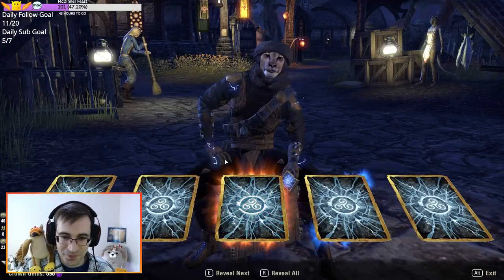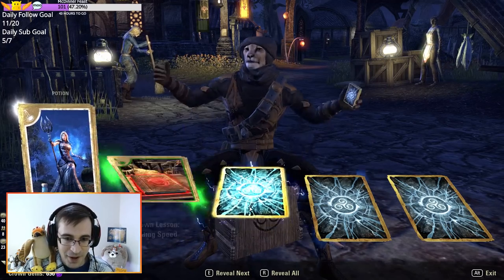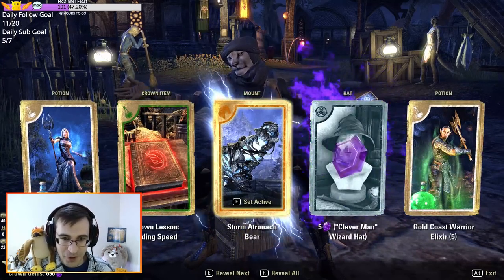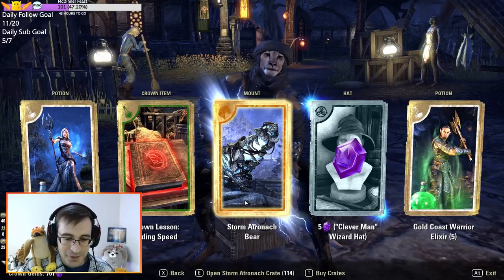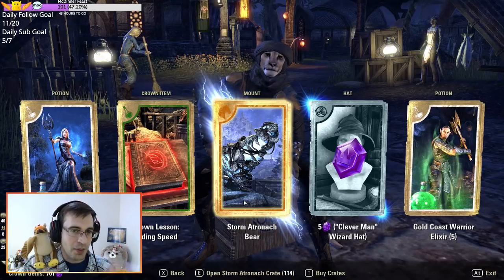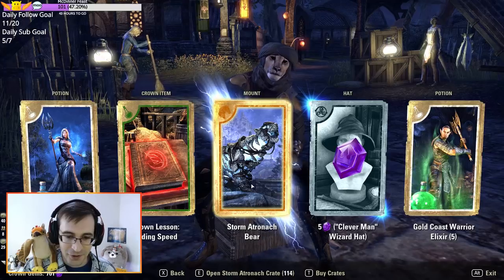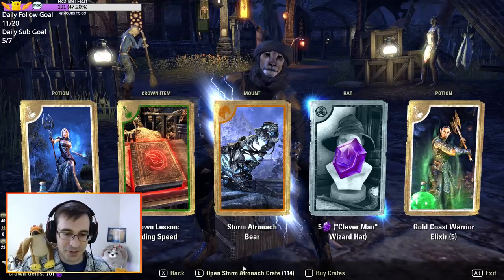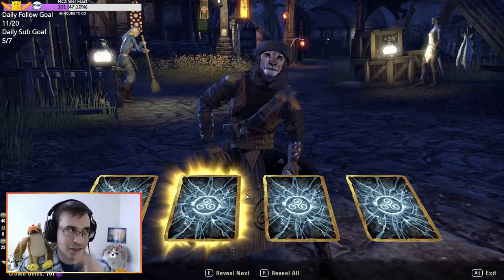A bonus reward — my first Apex! Whatever it is, it's going to be new. Storm Atro Bear! Cool thing about these is as you rear up on them they'll emit a bunch of lightning, so that's a cool effect. Storm Atro Bear — first of hopefully many Apex as I go through this.